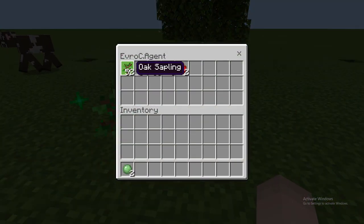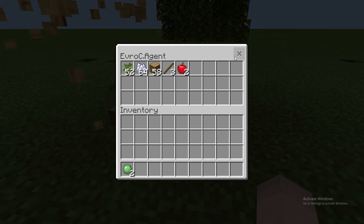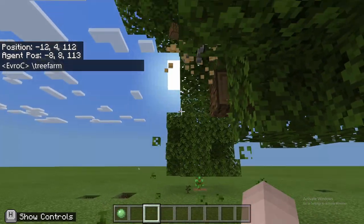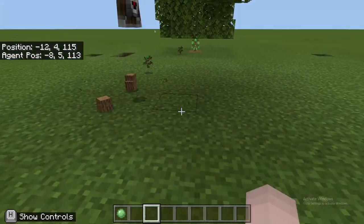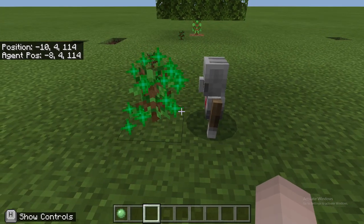Now if you don't have any type of sapling in the first slot, it's going to tell you that you need a sapling in that slot or else it won't work. Once you have saplings in there, it'll start planting them.